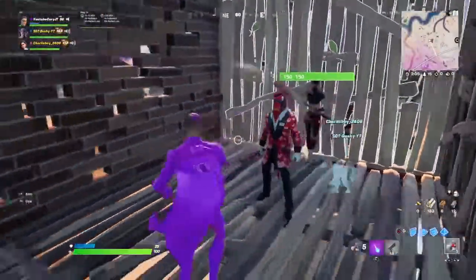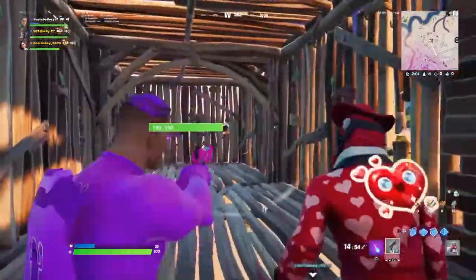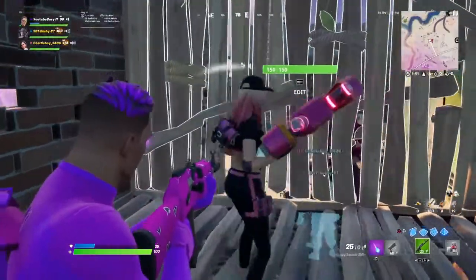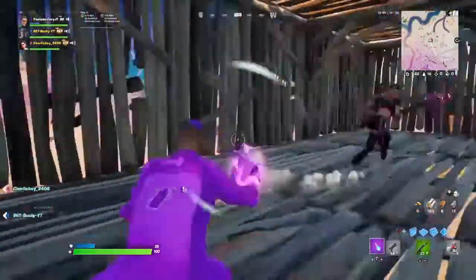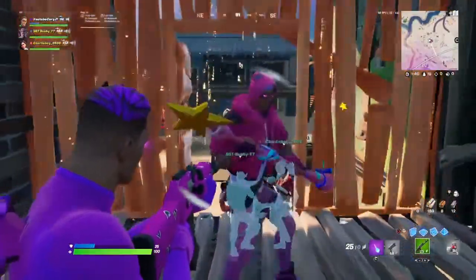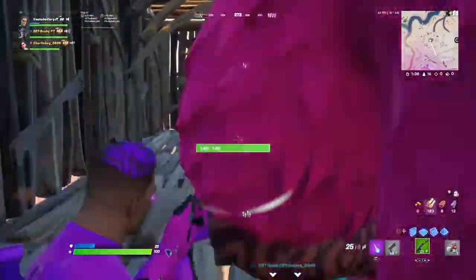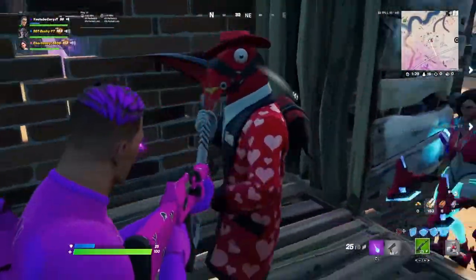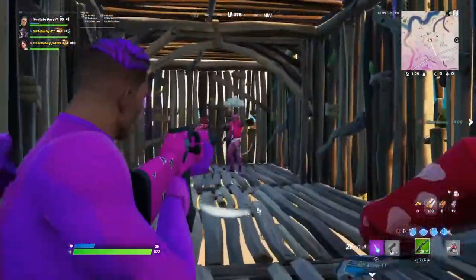First up we've got the llama skin. You've got the heart back bling and the red dual pickaxe — I like that one, definitely go through. Next one's got the pink pickaxe — oh, that back bling actually matches, you've got the black and pink, that's a good colour combination, go through. Oh, this is a new skin? Alright, nice — got the new skin with the pink star wand pickaxe and the back bling matches the heart as well, nice, definitely go ahead. Another llama skin — all the red matching, the pickaxe is good, sure, it's good.